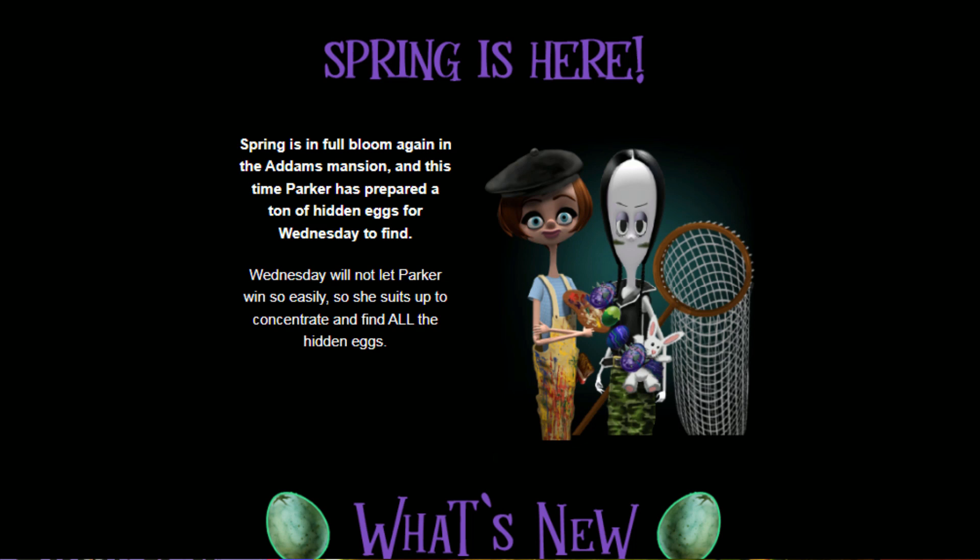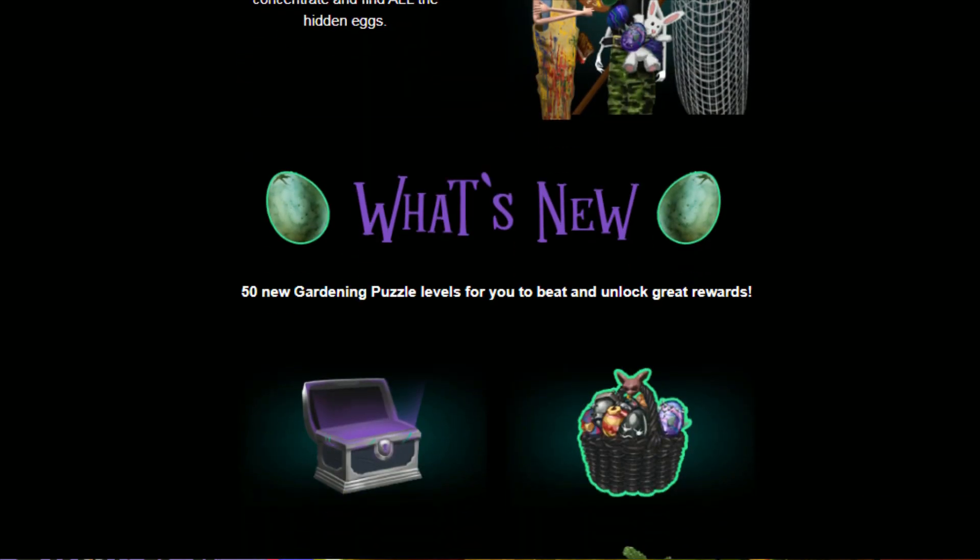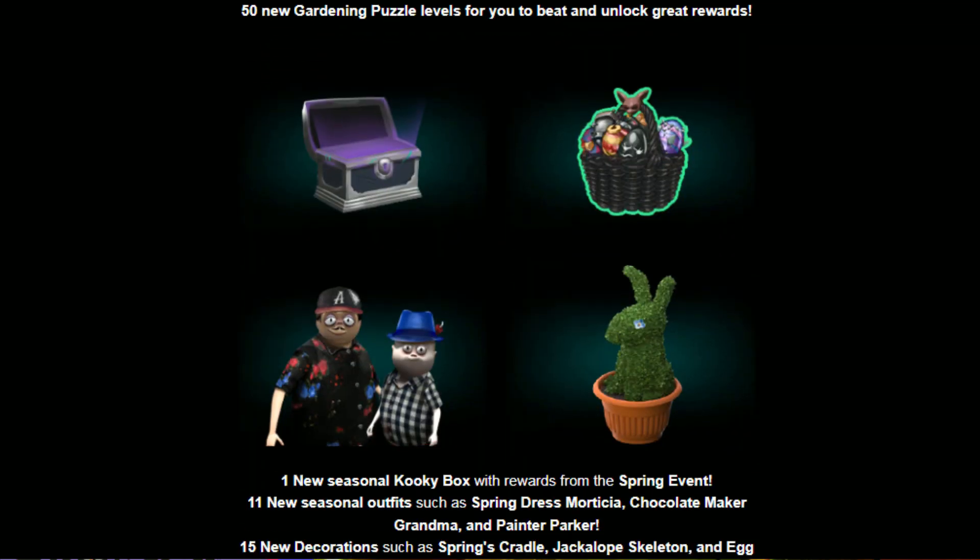Spring is here! Spring in full bloom again in the Addams Mansion, and this time Parker has prepared a ton of hidden eggs for Wednesday to find. Wednesday will not let Parker win so easily, so she suits up to find all the hidden eggs. It's one of those friendly Easter competitions — basically Easter egg hunting. 50 new gardening puzzle levels for you to beat and unlock great rewards.